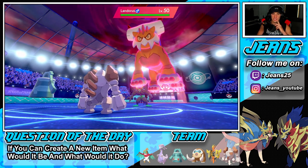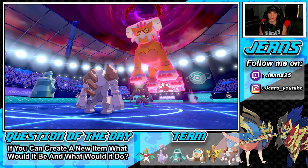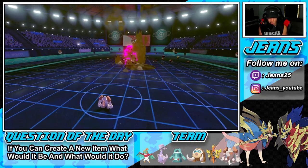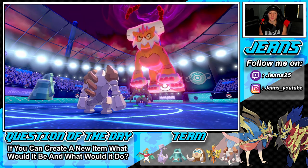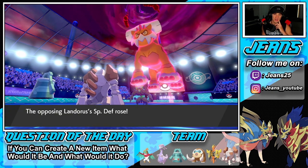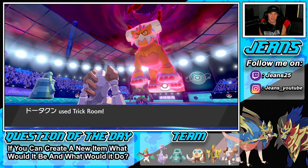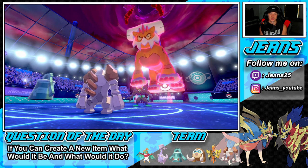He's going to Dynamax Landorus — and could this proc my Weakness Policy? I'm going to Protect, let him hit through, and proc my policy. The Thunderwave is coming but I'm levitating. He procs my policy — thank you buddy! Now we're Dynamaxing, now we're getting after it. I outspeed him. Do I Iron Defense on Bronzong while Dynamaxed and drop a big rock? Trick Room is out, so I only have to use this turn to attack.